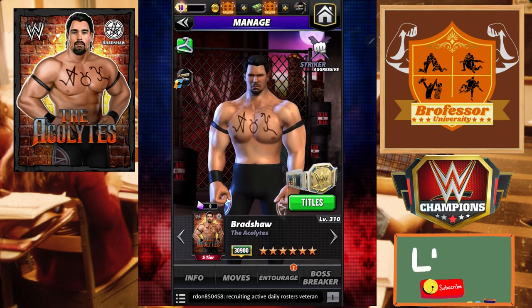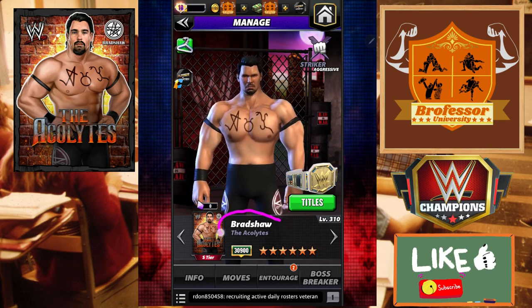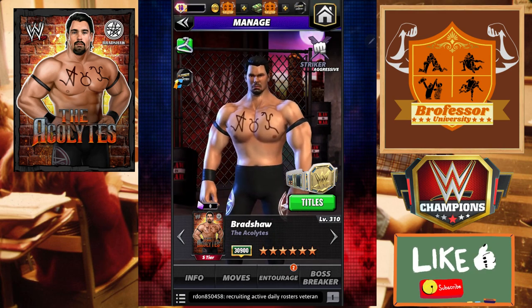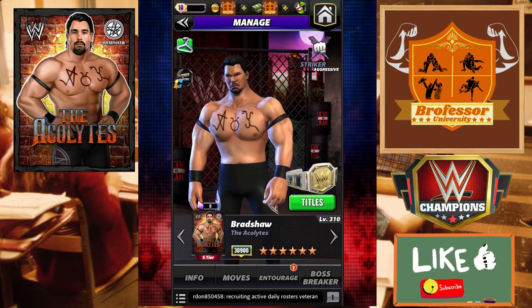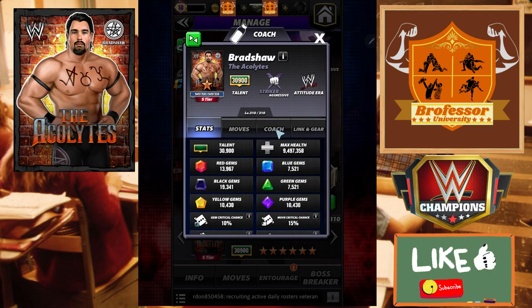Class is in session, the professor is in. What's happening y'all - we have Bradshaw the Acolytes six-star bronze preview. I don't get to keep the character; this character will be given back and taken by Scopely once the preview has been completed.